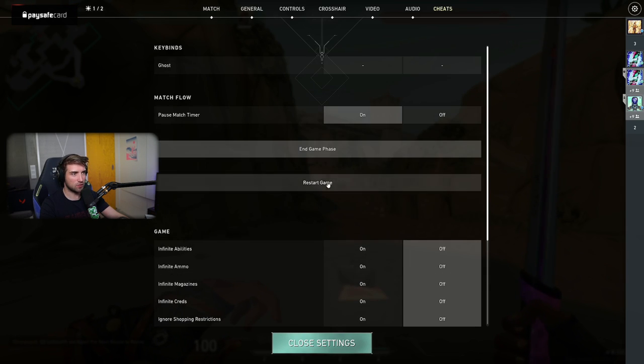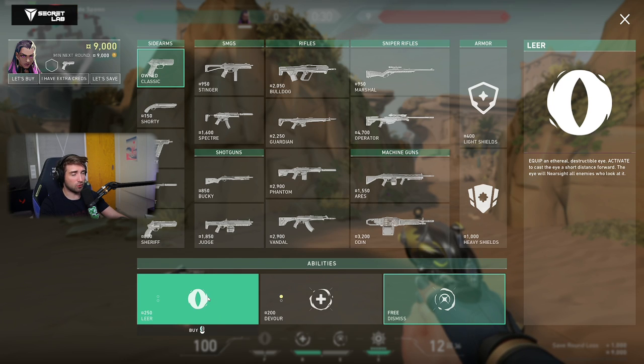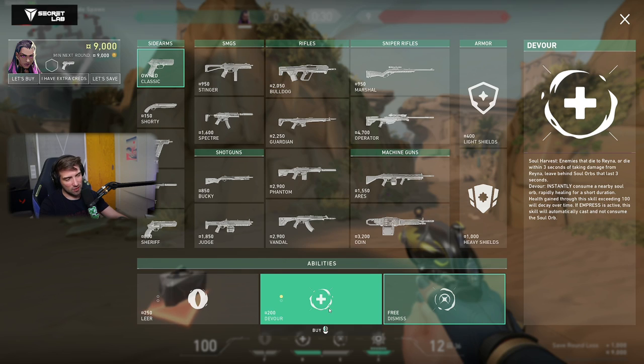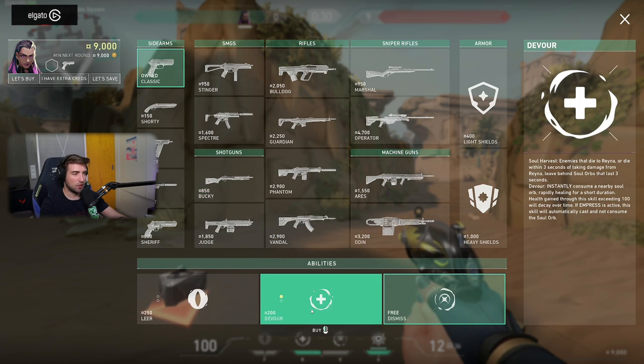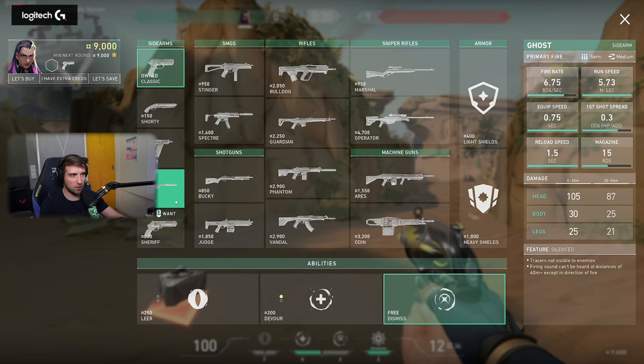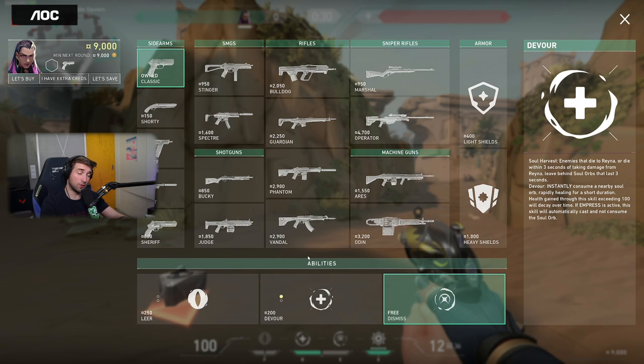Next one: Reyna. Small changes to her. Ultimate is still at 6. The Leer got increased by 50 credits — so it's 250 on the Leer and 200 on the Devourer. I think it's the same case as Phoenix — she won't be really affected that much, since most people were not really buying Leers that often anyway. I feel like because other agents have to buy more utility, Reyna is going to actually be a little bit buffed relatively, because she'll have an easier time killing people who are playing on smaller shields more often.